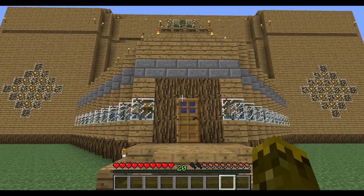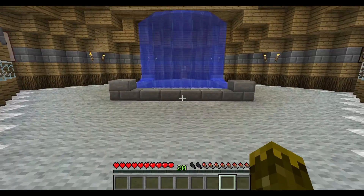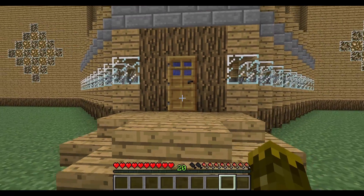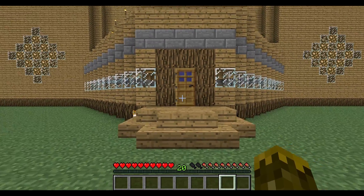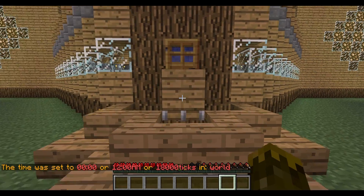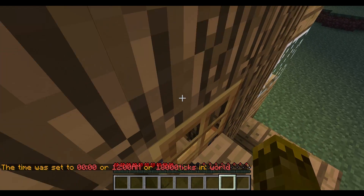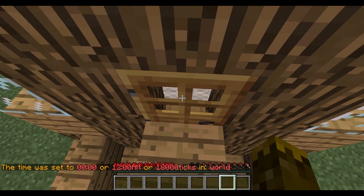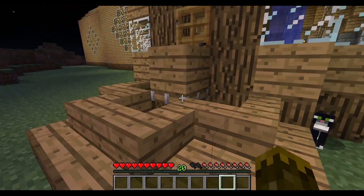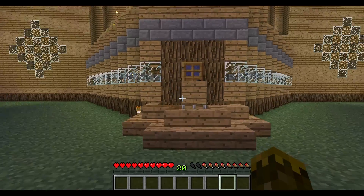I got tired of zombies coming and breaking down my doors and getting into my villagers, which I have somewhere in here. So what I did is I made a zombie defense system. If I turn it on at night, the porch goes down and zombies can't break the doors — they can jump up but they can't get in, since I don't think they'll break doors unless they're on the same block level.